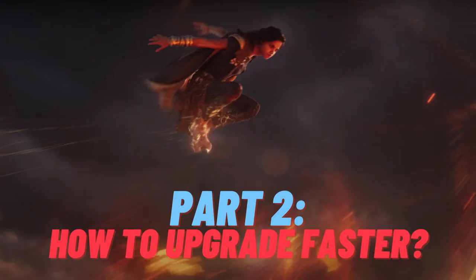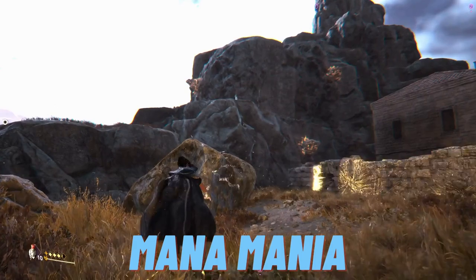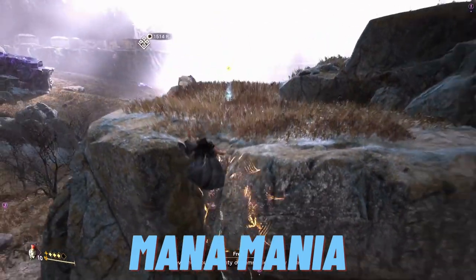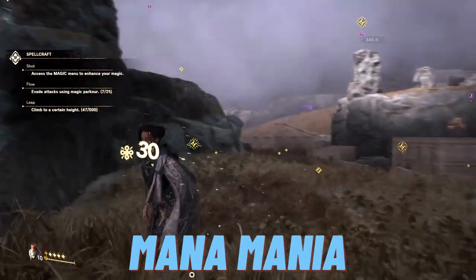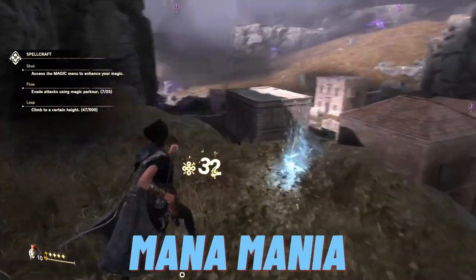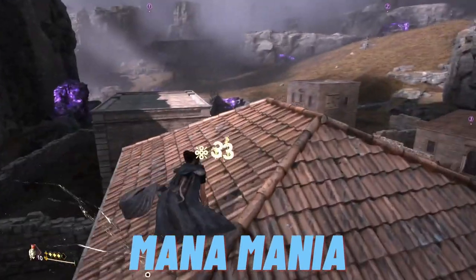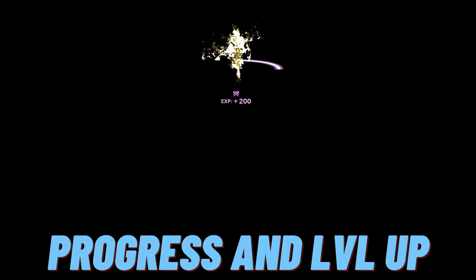Part 2 of the welcome to Athia beginner's guide — there's so much you can do early to go from struggling to sorceress if you know what to do. When I first started the game I picked up every piece of mana I saw and it helped me unlock a ton of magic fast. Just note that there is a ton of mana, so definitely get what you see but don't worry about getting every single one because magic is just abundant and oozing out of the earth.